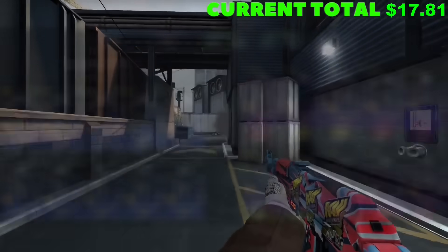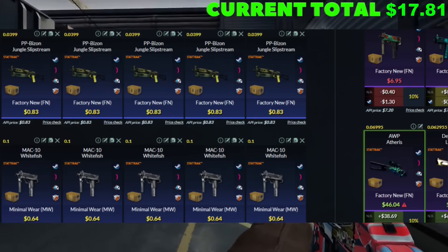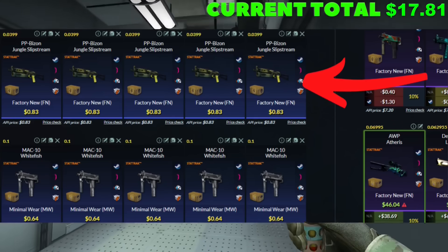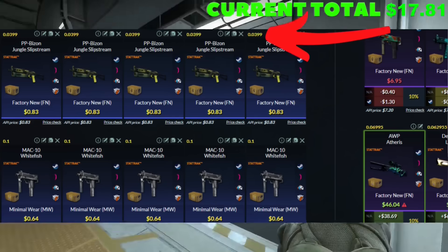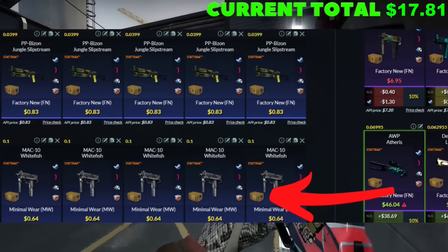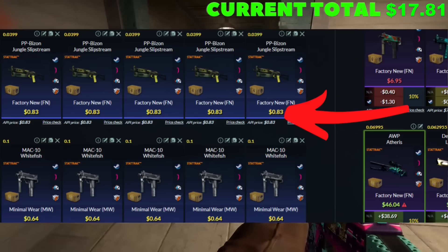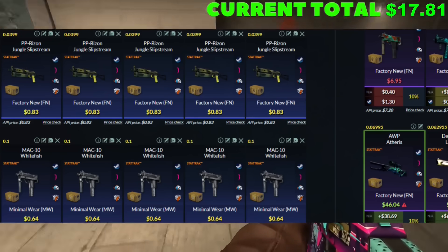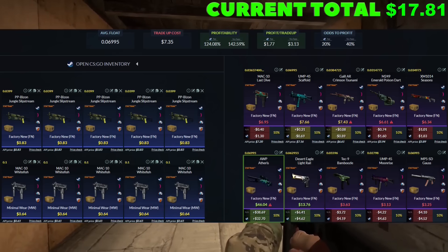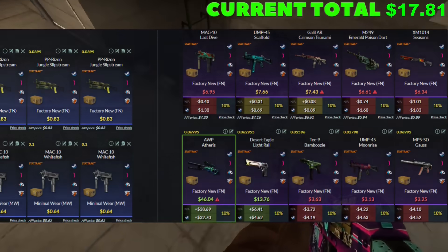Now we've got a super risky, super profitable trade-up. We're doing a 5-5 split: five StatTrack factory new skins from the Spectrum collection, 0.04 or below on the float at 83 cents each; and five minimal wear skins from the Prisma collection, 0.1 or below on the float, 64-cent buy order. Coming down to the outcomes, there's only one thing we're looking for — that Op — otherwise we might end up with a massive loss. I'd be lying if I said I wasn't nervous for this one.